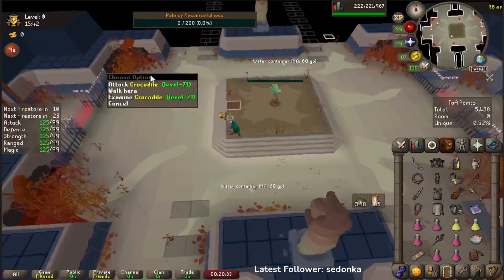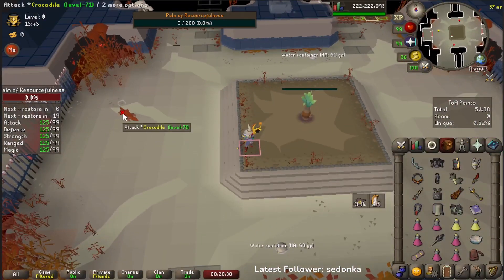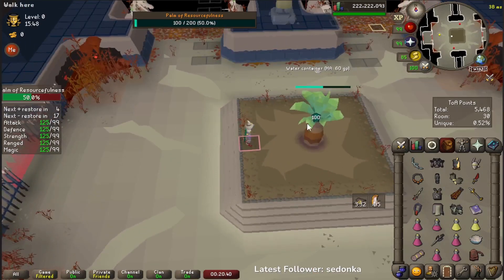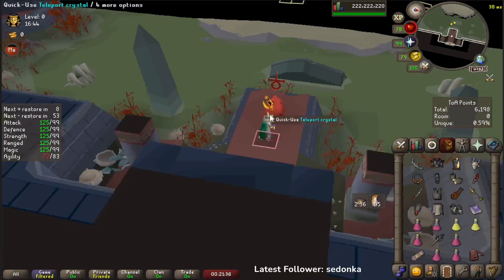Throughout the room, these crocodiles will also start spawning. If there's water in the tree, they will start walking towards it. Continue watering the plant in the middle until it's completely full. At this point, put on your best range gear. If you brought a crossbow, put that on and do not use a blowpipe. Rubybolts are really strong here and can make this fight go a lot faster.